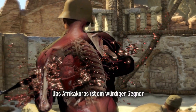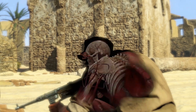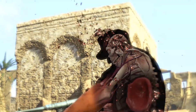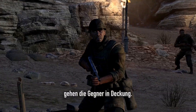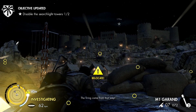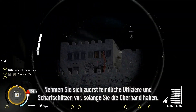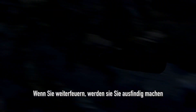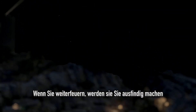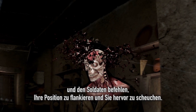The Afrika Korps are a worthy foe, and you'll need to adapt quickly to survive. As your first shots ring out, enemies will head for cover. Prioritize enemy officers and snipers while you have the upper hand. Continue firing, and they will locate you, commanding soldiers to flank your position and flush you out.